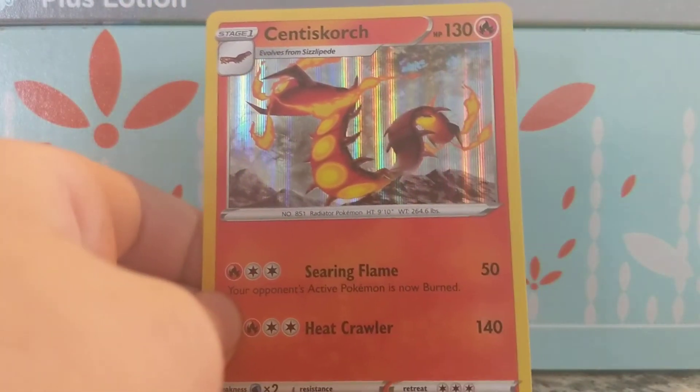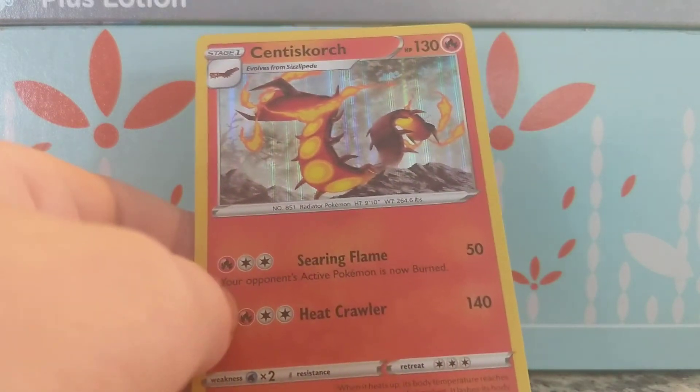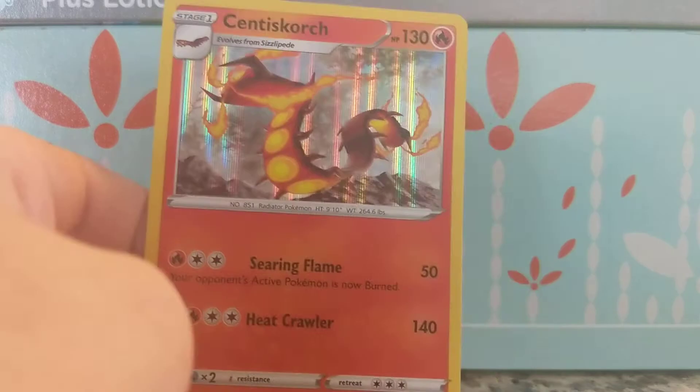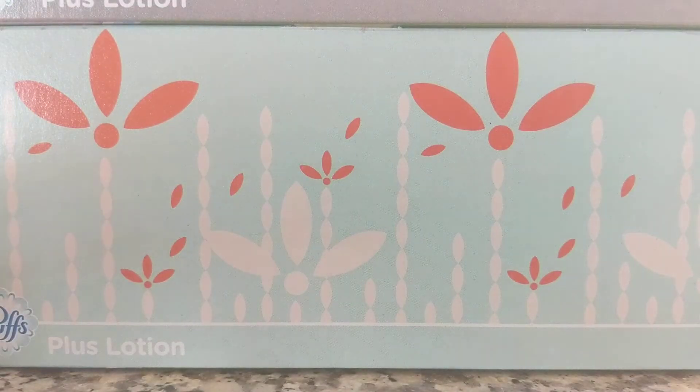He's really nice. He evolves from Sizzlipede, which I have a few of. He's rare, number ten, really good card. Not a bad pack. I'm doing this on a little break — like a school lunch break. If you're watching this, it's future Nathan. Congrats Nathan, you did it, you did the work. At the time it seems hard, but a nice little Pokemon break is always good for morale.